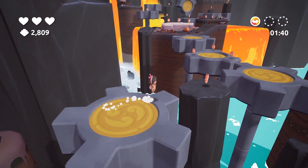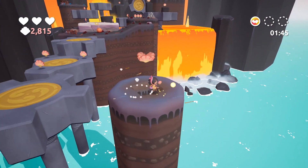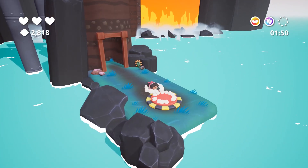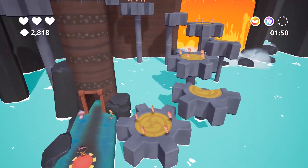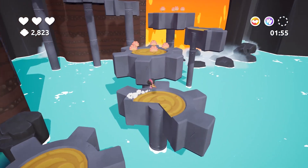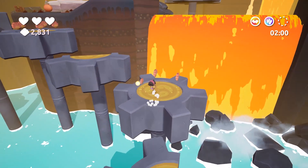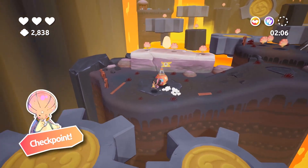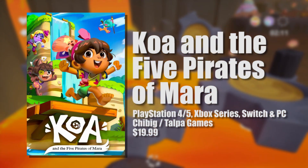Every year it seems that we get an adorable, non-violent action platformer starring a good-natured hero and a full cast of colorful characters. This year's iteration on that trend is Koa and the Five Pirates of Mara, a tropical adventure from the same people that gave us the equally wholesome Mailmole back in 2021. With swashbuckling action and a booty full of treasure to unlock, this is a high-seas platformer that the whole family will enjoy, though some of the more seasoned gamers will feel like they've been here and done that before. This is my review of Koa and the Five Pirates of Mara.